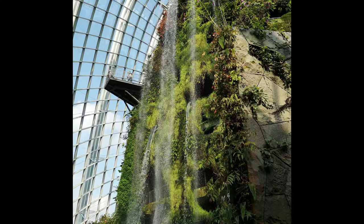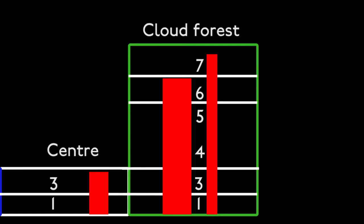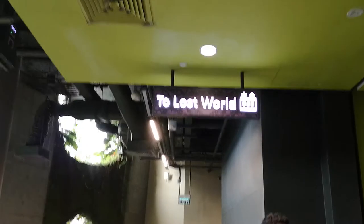Now into the Cloud Forest, which is a man-made structure with a lot of plants growing, and there are also some skywalks. There are mainly two sets of lifts: a set of three lifts and a single lift. The three lifts take you up to the sixth floor.